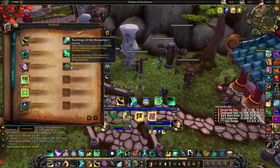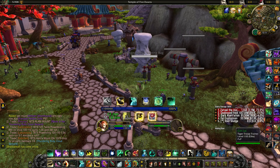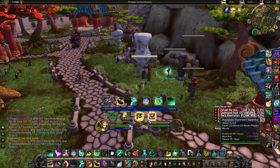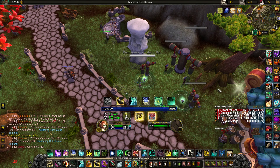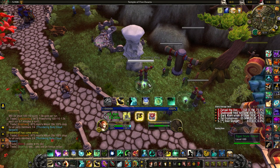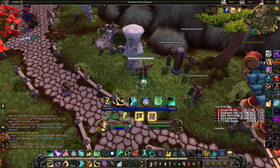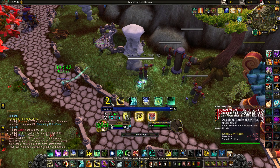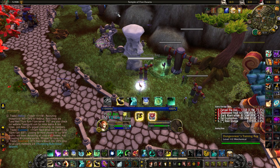Next, we've got Teachings of the Monastery, which is our DPS passive — Tiger Palm causes Blackout Kick to strike an additional time, stacking up to three times. At zero stacks we've got a desaturated icon; I find desaturated icons look better than empty spaces. All of these just desaturate when they're on cooldown. At one or two stacks, you've just got the number there, plus the actual rotation timer behind it, so you know it's going to wear off soon and should press Tiger Palm again or spend the stacks. When you hit three — your maximum stacks — it glows so you know not to press Tiger Palm again; you should hit Blackout Kick next.